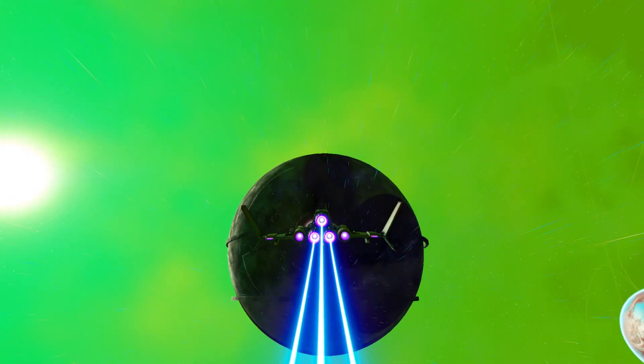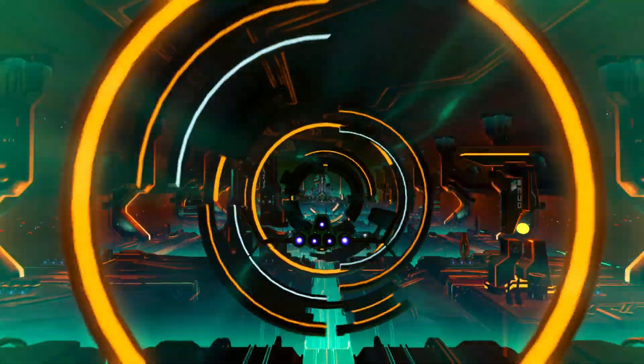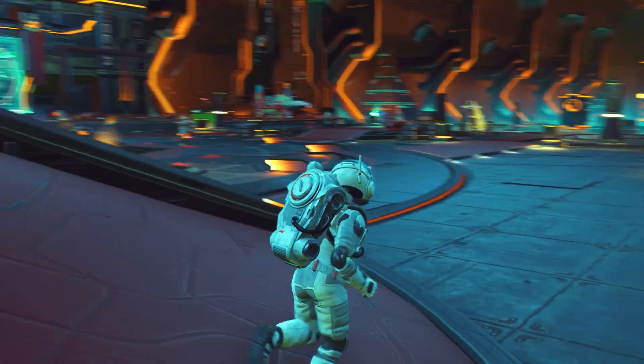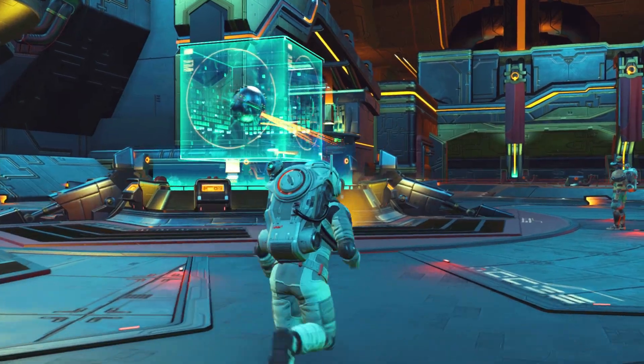The team also talked about some really cool features like a Nexus space hub where you can go and meet up with other people online, show off your ships and your base, and crucially go out on new missions together. Hello Games say they're going to be doing community missions, which should give you something new to do every week in No Man's Sky.